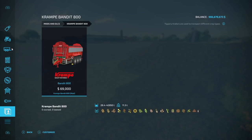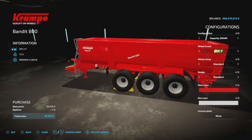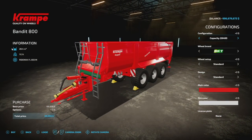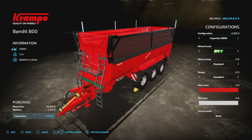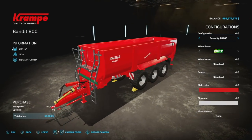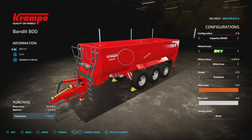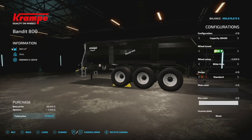Next up, the Crampy Bandit 800. We already have a few Crampy Bandits — the 750, a 950, and a 301070 — but now we have the 800. This is a bulk trailer that'll hold anything: 28,400 liters to start. It weighs 11.3 tons and is 13 slots. Configurations include the 28.4, a 38,000-liter version, and the 38,000 with sides going up to 42,850 liters. Wheel brands include BKT, Trelleborg, and Michelin. Main colors include red, orange, green, and black. Rim colors are gray, white, and chrome.